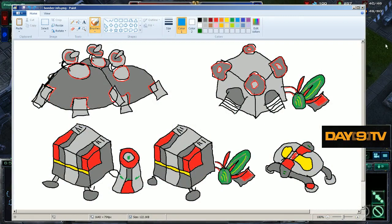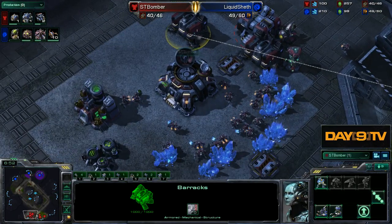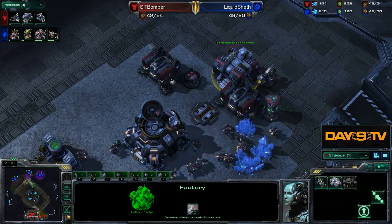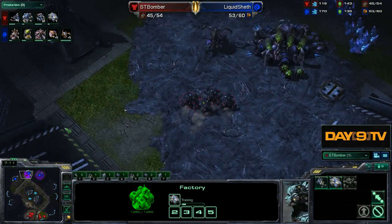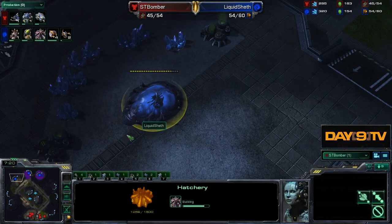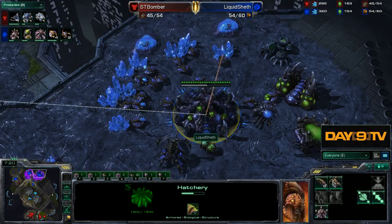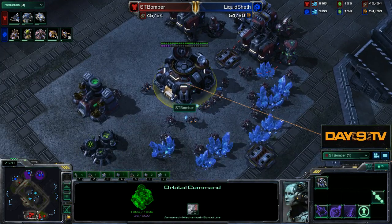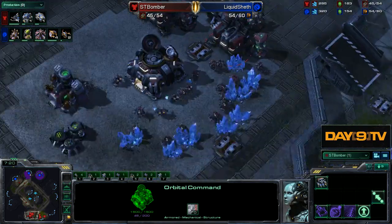Why do I highlight this moment? To point out that Bomber is going to be like a freaking bulldozer in this game. The basic idea of his build is so good that even with slightly off execution — which is what I'm sure many of you will experience when you first try it — even with slightly off-center execution, it's going to feel great. He is up against something completely different: a fast third base, and not a fast lair, but fast roaches from Liquid Chef. The answer is going to be pretty much no difference at all.